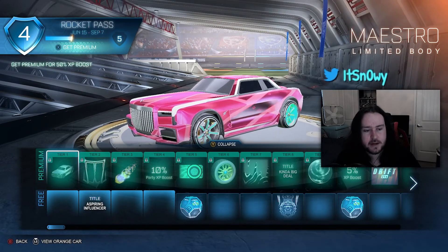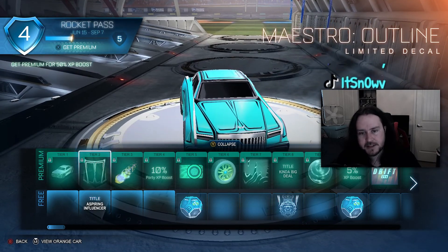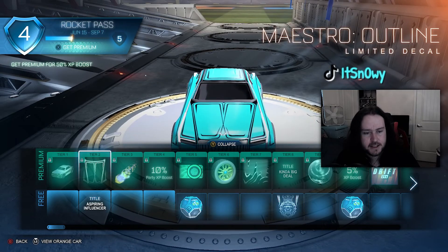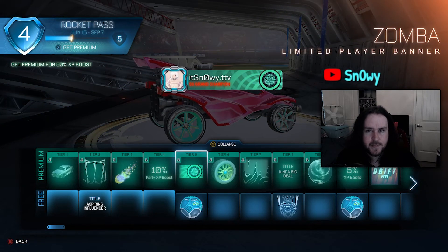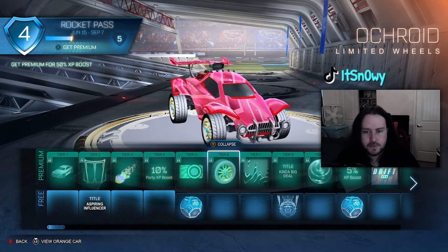Let's take a quick look at the Rocket Pass rewards. We have this decal which goes on the Maestro — it makes it look a little more classy, I like that. Then we have the rocket boost, I don't care too much for that one. This banner looks pretty nice, good design there.